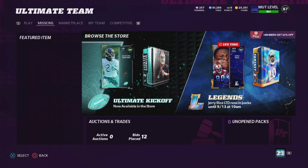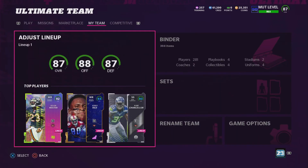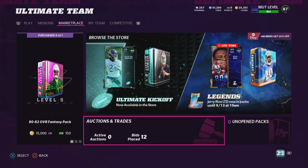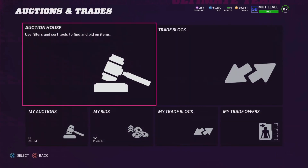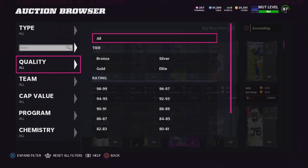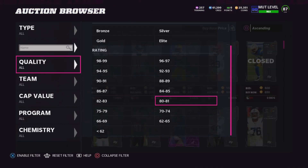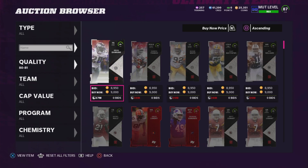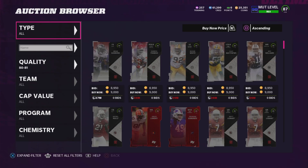I'm going to teach you guys how I got all these coins — I have a couple of methods I want to talk about. First, we're going to talk about the most important method. It wasn't the best method in this process, but it's something that a lot of people overlook. You guys saw in the video I had a bunch of 80 overall Campus Hero cards. This process takes like 10 minutes to do every time and you make about 10,000 coins in literally less than 10 minutes.